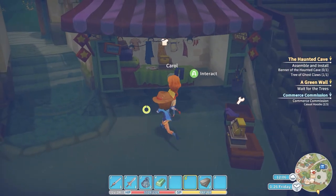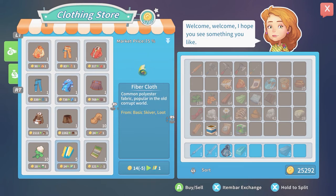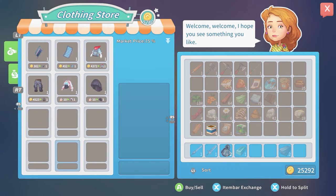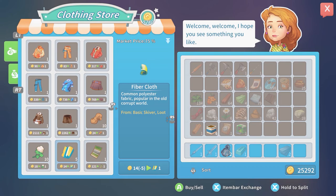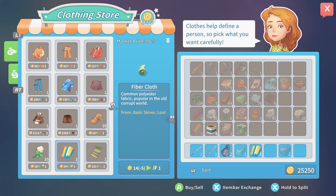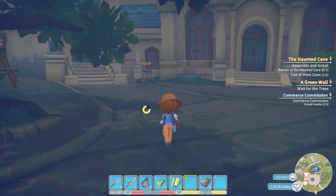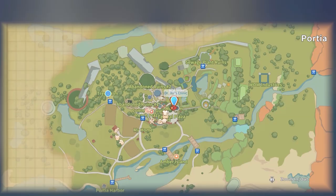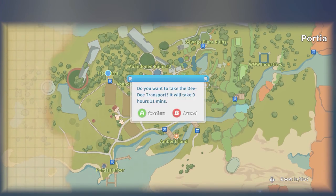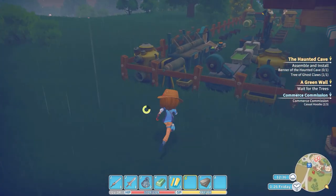Hey Carol, what do you got over here? I could buy — you know what, I'm just gonna buy my fiber cloth from you, I'm not gonna murder anything. Let's do that. I still need to get some veggies and stuff, but whatever. I haven't found shopping for stuff to be that useful. I was very broke at the beginning of the game because I wasn't completing enough contracts and things. We'll see if that changes.